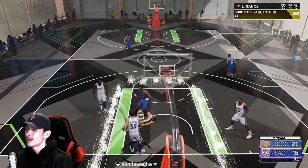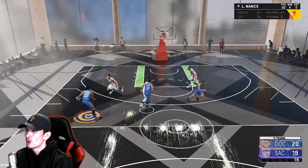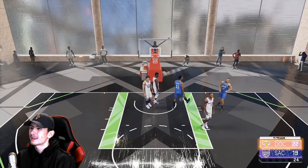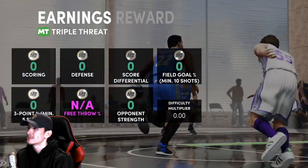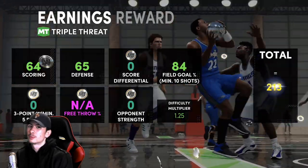One more possession to win the game. Let's go off the dribble one more time — lane's wide open, and nobody is stopping that. 3-64, the win. Solid first game for Larry Nance: 22 points, some nice dunks, some beautiful three-pointers. Let's move on to Triple Threat Online.